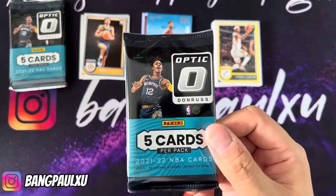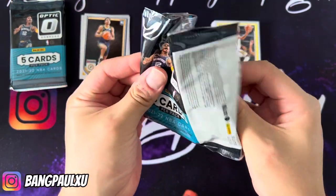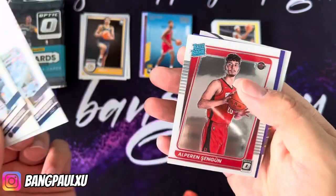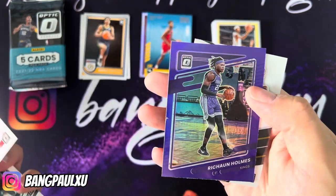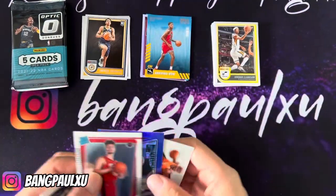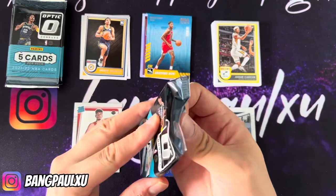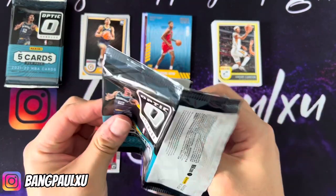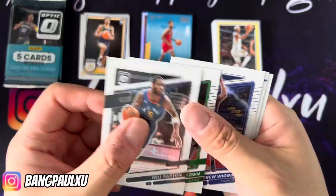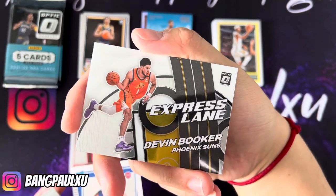Optic blaster pack number one, let's go! I already got a teal Ben Simmons and a gold one too — that's hilarious. We start off with Donovan Mitchell, Rudy Gobert — interesting together. We have Alfred Shingunn rookie, a purple of Rashawn Holmes, and we end it with a Chris Paul Express Lane. Pack two: Will Barton, Jaylen Brown, Andrew Wiggins, a Luca Garza, and another Express Lane — this time Devin Booker.